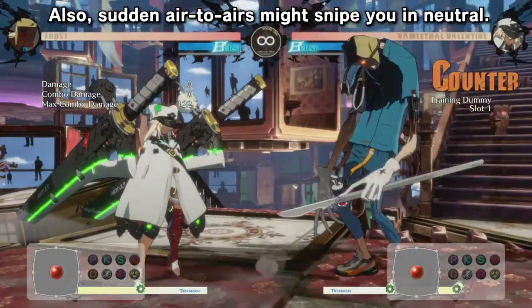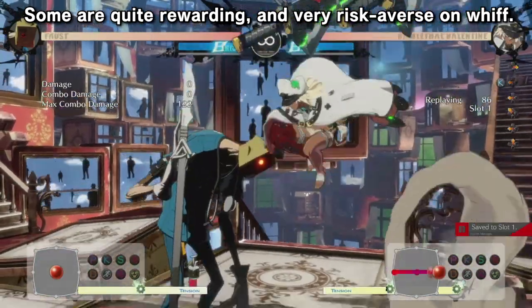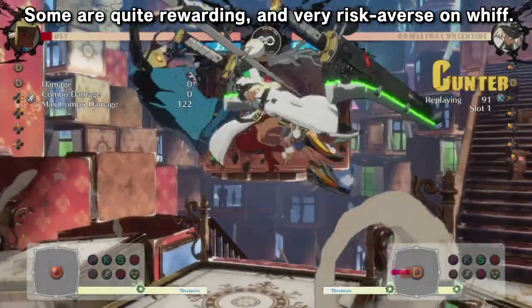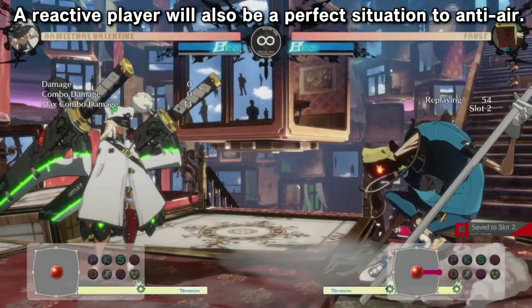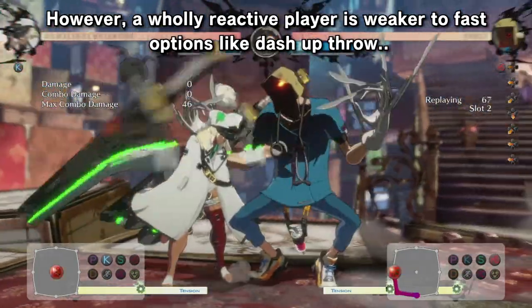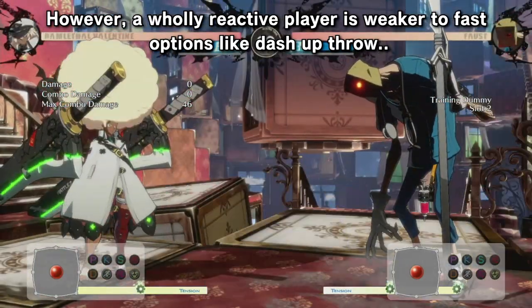When air dashing, you're gonna get rocked by other air dashers. Some are hard to punish and lead to some pretty good stuff. Someone just waiting you out will also be in a pretty good situation to make you eat it. If they're playing reactively, you can take advantage of it — they might try to hedge with fast pokes to check your forward movement.